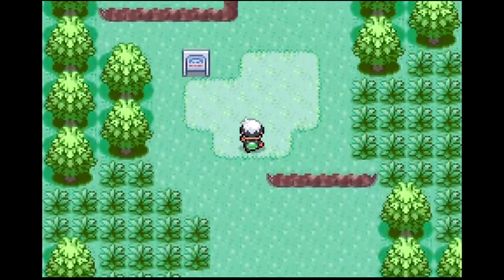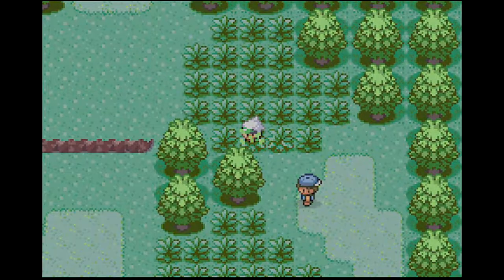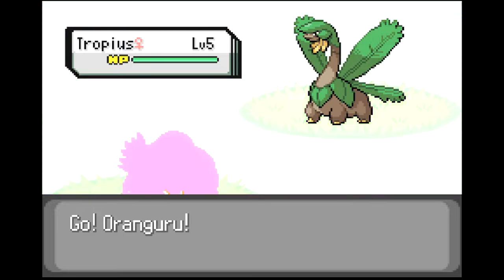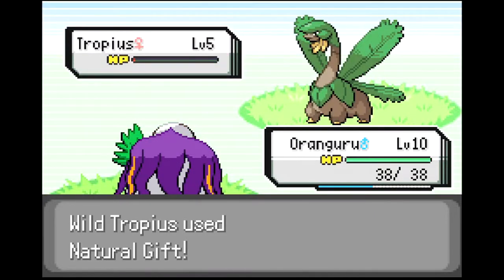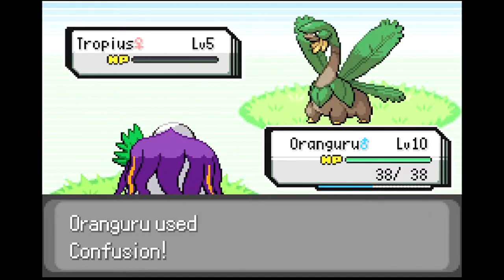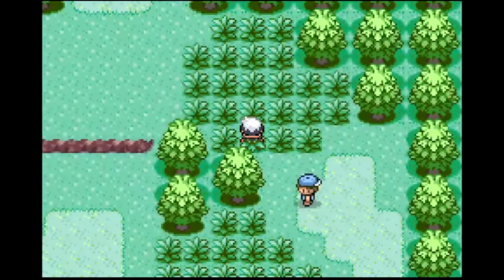That was our encounter on this route. We can battle some trainers here. We could have had a Tropius, but that's okay — Tropius is pretty trash in my opinion, I've never been a fan. A couple of Confusions should do it. Oranguru's got massive power — that's an awesome starter. I'm very happy with that, so we can level up here. We don't learn any cool moves or anything.